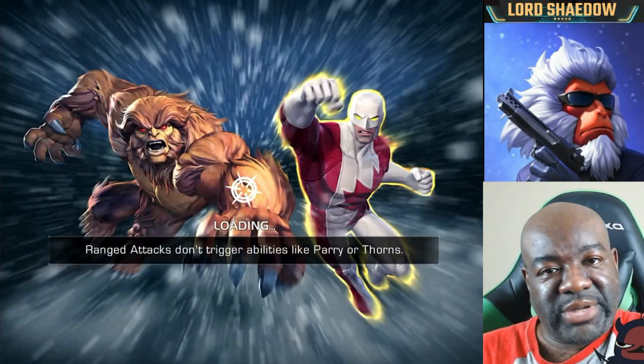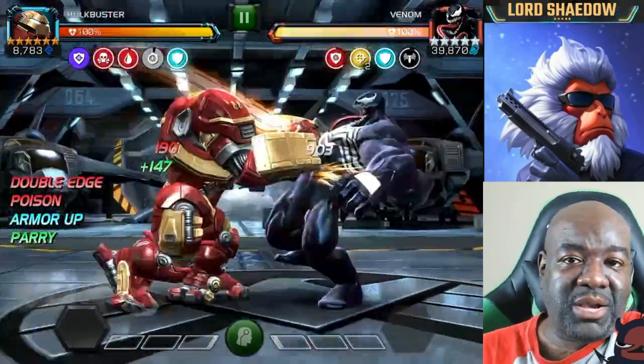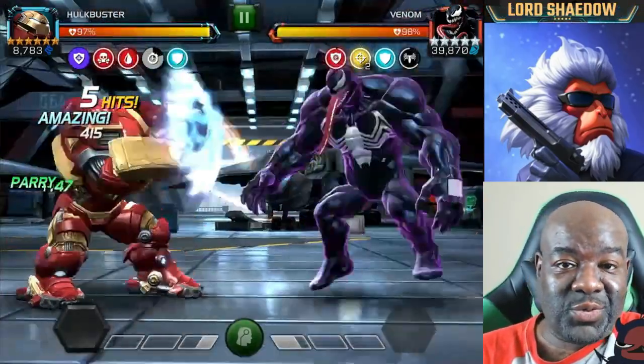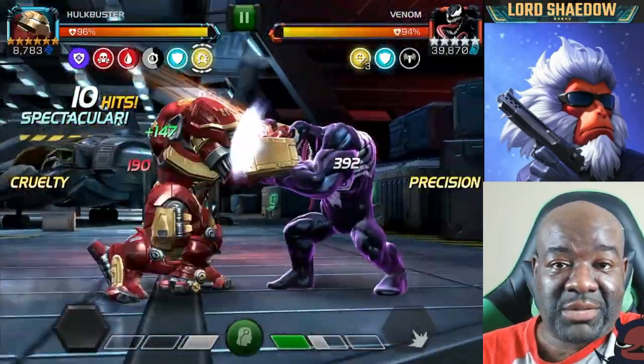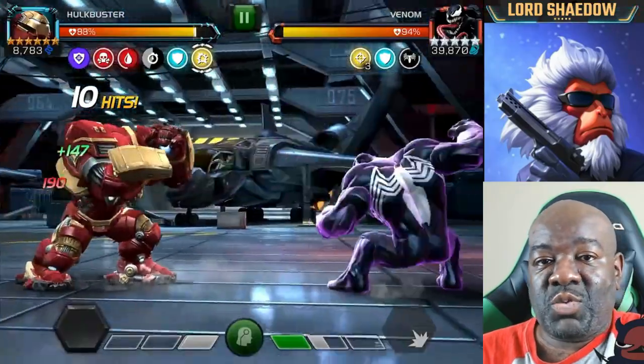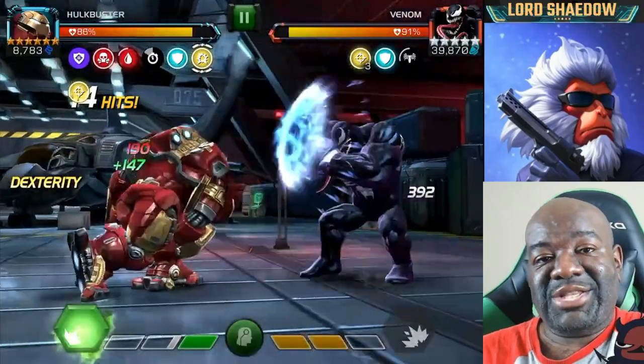Looking at the nodes, I'm like okay, that looks pretty good. He has class disadvantage but we should be fine. The way you want to play Hulkbuster is to build up to that special two, then when they're blocking, fire into their block. It will power lock them, power drain them, and then you can just go to town with your heavies.